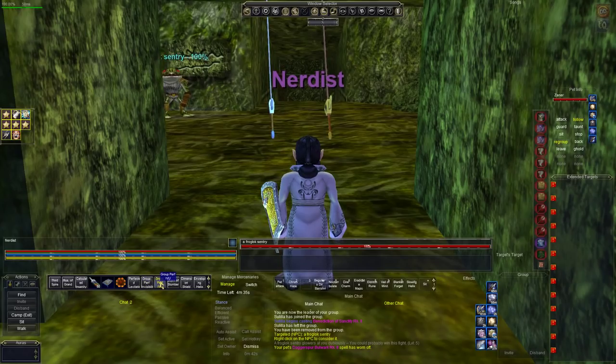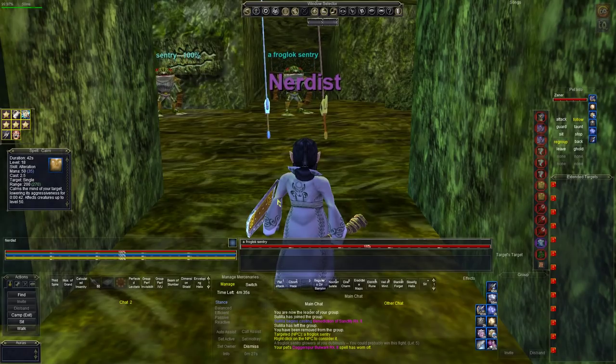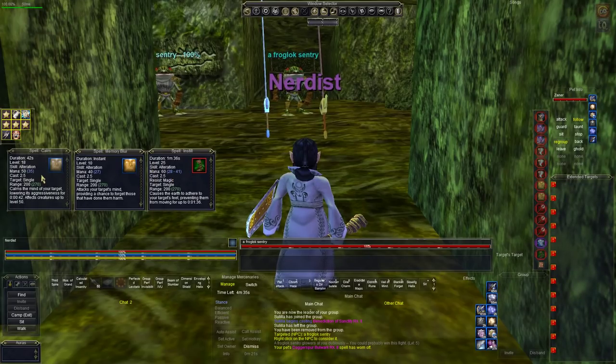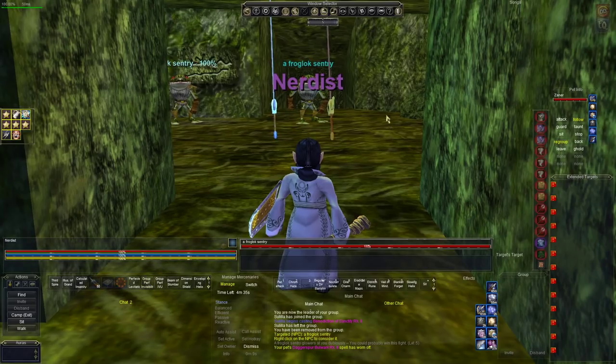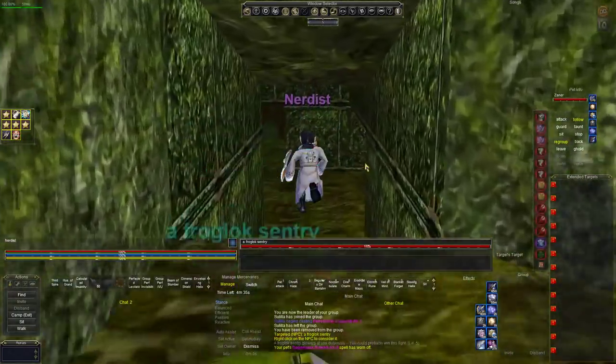You should have invisibility undead — this is necessary. Some mobs see invisibility undead, some don't, and sometimes they're mixed, which means you'll need spells like calm, memory blur, and root — a combination of these. On this server lower Guk is fully spawned so it'll be difficult. I suggest you pop group perfected invisibility to start, but let's go ahead and make our way down there.